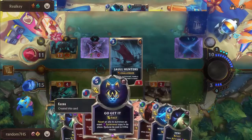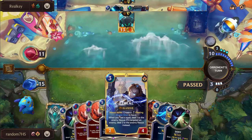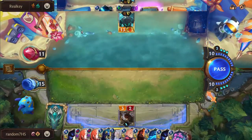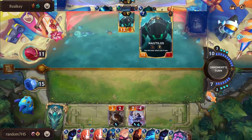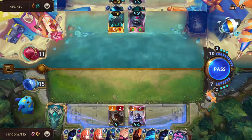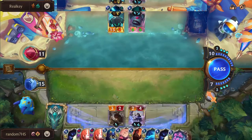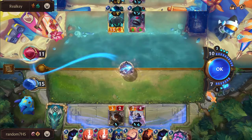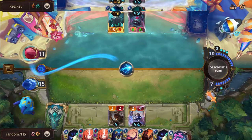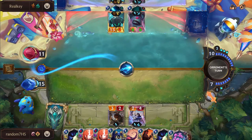Random did a full refill picking exactly the tools needed - found a leveled Ezreal. This is probably enough to close out. That swing turn with the Karma, the draw, and the double spell effects just completely turned the game on its head. The board was massive on Real Key's side going into that turn, and now Real Key is left with a lonely Nautilus and three cards in hand. Double Deny in Random's hand as well as two Thermos, a Gotcha, Will of Ionia, Mystic Shot, and Nopeify - answers for days. Riptide could be nice, but it won't matter. This turn looks like Mystic Shot, Riptide, Deny, pass.